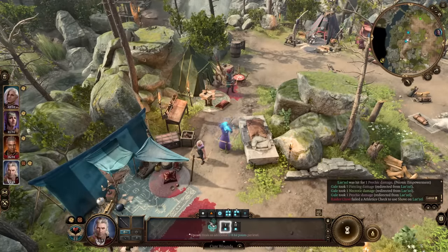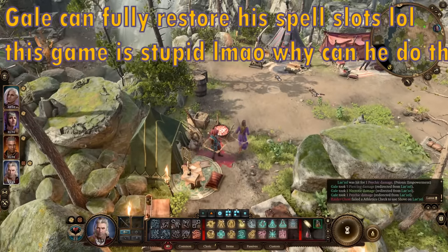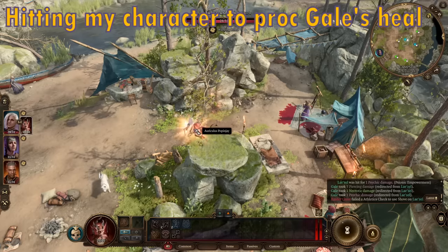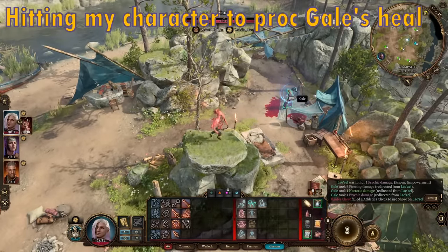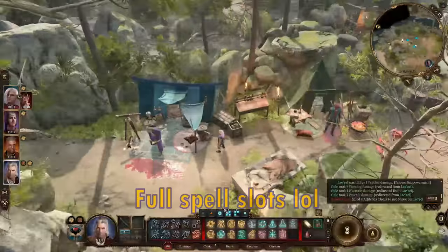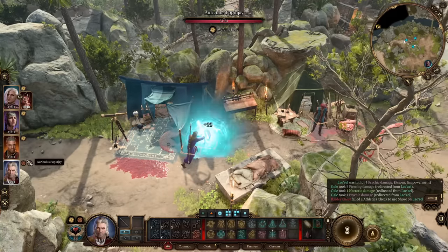In the process of recording footage for this video, I discovered that in addition to fully restoring his hit points, Gale's self-heal also restores all his spell slots. This is obviously pretty busted in many ways. If you're having Gale cast Warding Bond, it allows him to cast Warding Bond any number of times per day even if he only has 3 levels in Cleric. It also basically gives you an infinite supply of healing between fights, and it turns Gale into a really powerful combat unit because he can burn all his spells in every single fight, then get them back right afterward. So I guess the main takeaway from this video is less that Warding Bond is broken, and more so that Gale is broken.